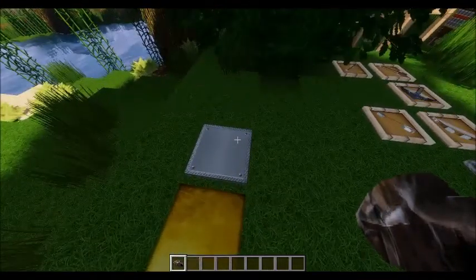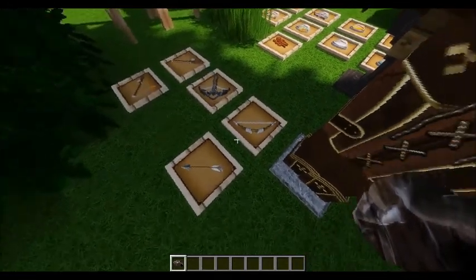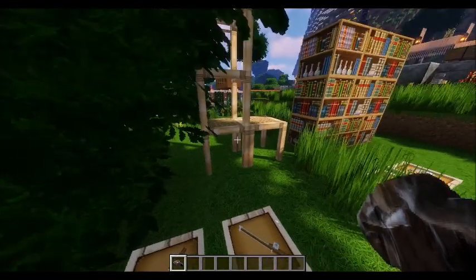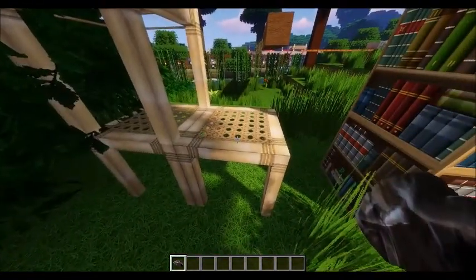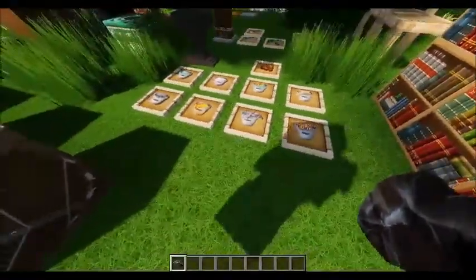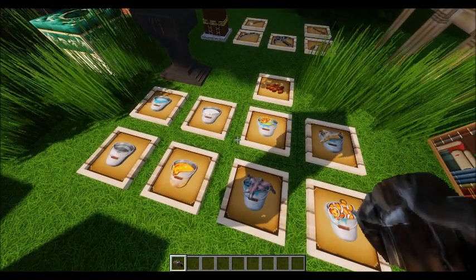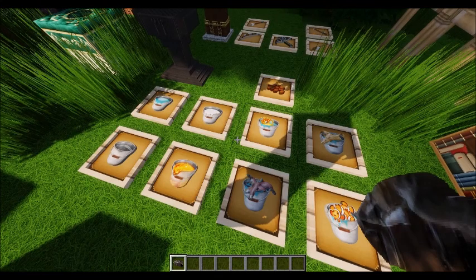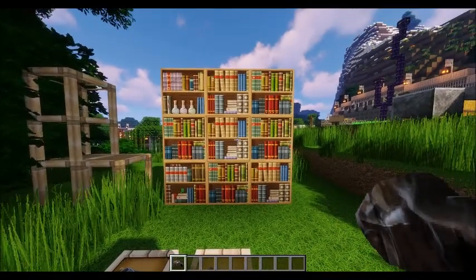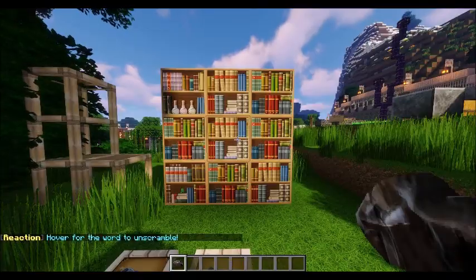We've got the gold pressure plate and the iron pressure plate — the iron looks very real. And we've got arrows, bows, the crossbow which looks awesome, the fishing rod, the carrot on a stick, the bamboo, and the scaffolding looks very, very realistic now. Then we've got cocoa beans, all the fish in the buckets. The lava and the water buckets look very real — I basically replaced anything that was in a bucket. And then the bookshelf also changes. If you can find the creeper hiding in these bookshelves, leave a comment below!